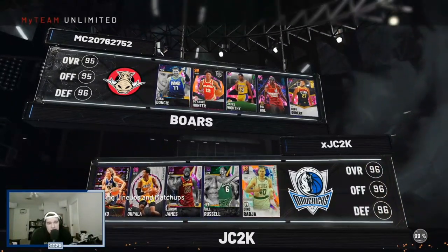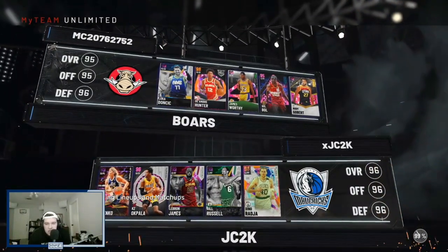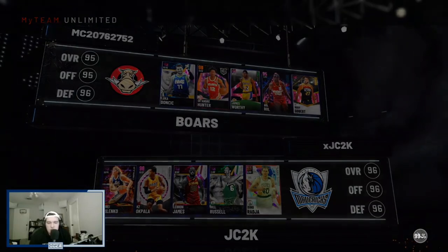Checking out our opponent's team — solid squad. He's got Luka, DeAndre Hunter, James Worthy, Bulbulb, Rodrigo Bear. Definitely a solid team, should be a good test.